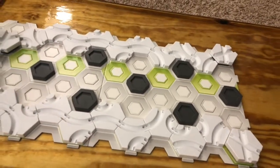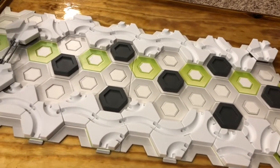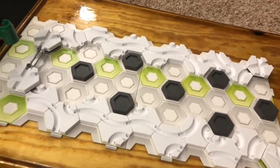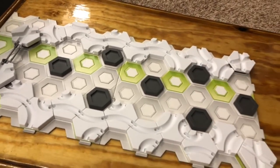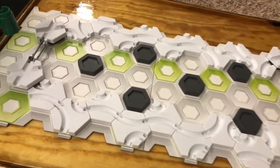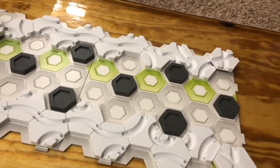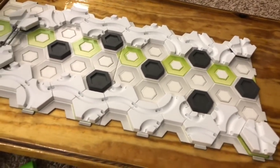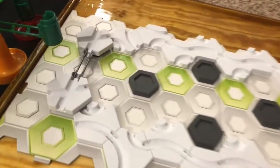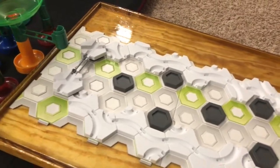Wall marbles can certainly get first in both groups. Let's say a marble from the green group gets first, and then a marble from the blue group gets second, and then another marble from the blue group gets third. The marble from the blue group who finished second still gets the same amount of points as the marble from the green group who finished first overall, because the marble in second from the blue group still won in their group. I hope that makes sense — let's get straight into the action with the green and blue groups.